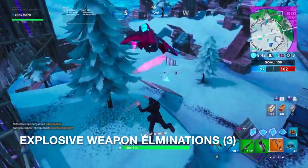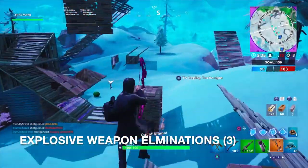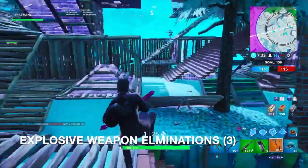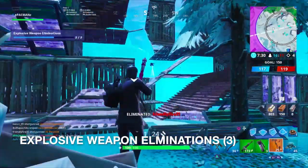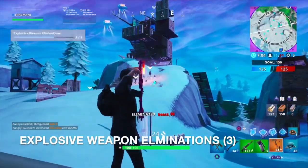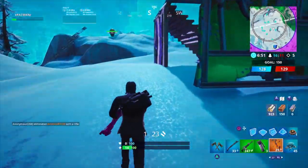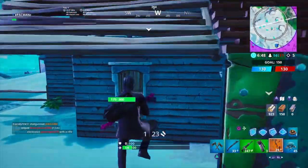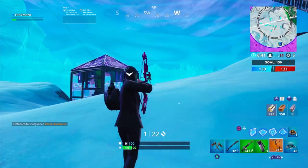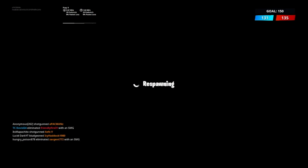The boom bow is going to be too easy guys. I'd recommend using the bow for the explosive weapon eliminations — I honestly didn't even think of it originally, but that's a lot easier than an RPG. There's another one — nice. I love this boom bow, I'd recommend definitely using it. And there's the third — bingo, we got it. Three explosive eliminations and we also dealt damage with five different weapons in a single match. You can knock them both out just like I did. Team Rumble is honestly the best way to do all of your challenges.